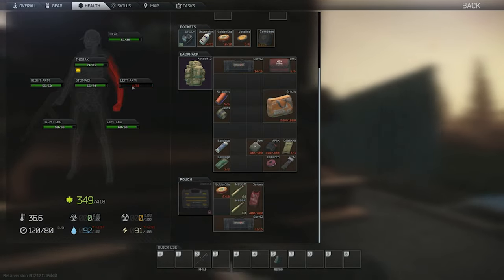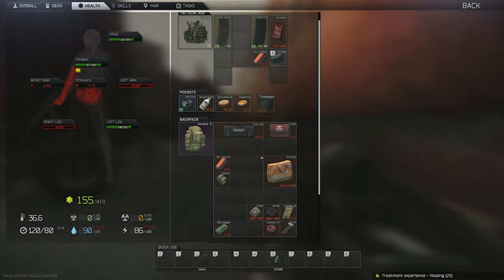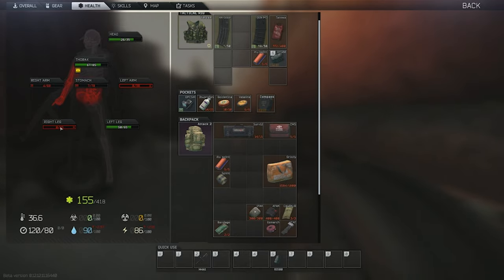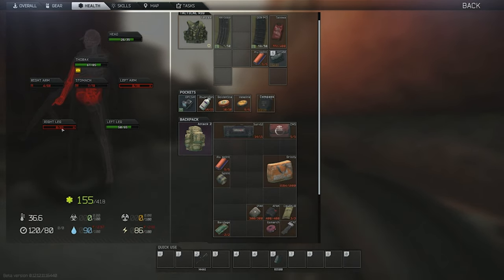Black limbs behave very similarly to fractures in their effects — you can't hold your gun upright and you can't run well. You can ignore these effects with painkillers, similarly to fractures, but with the limb already at zero it will drain your health pool much faster. An important distinction: the CMS has fewer uses and is smaller in inventory space but cuts down the maximum HP of the individual limb much more. The Survival-12 field surgical kit gives 15 uses, takes up an extra inventory slot, handles fractures too, and cuts down less on the limb's health pool.